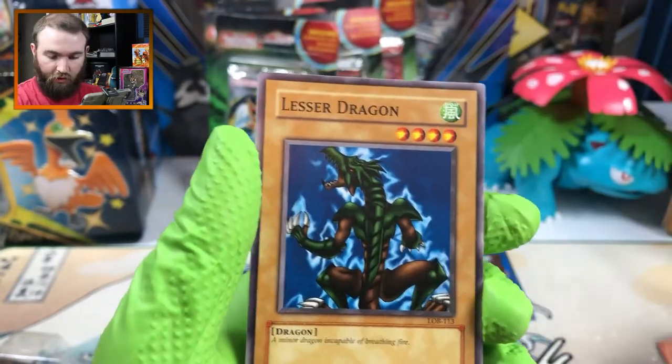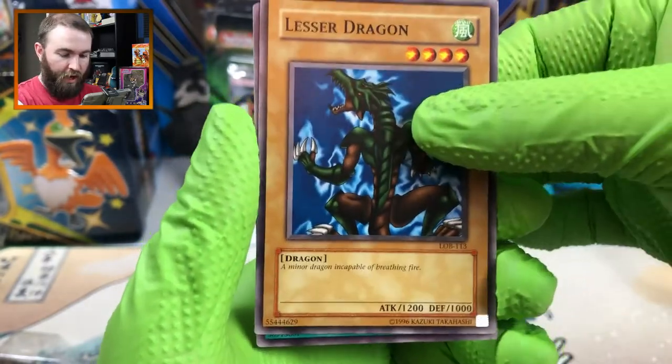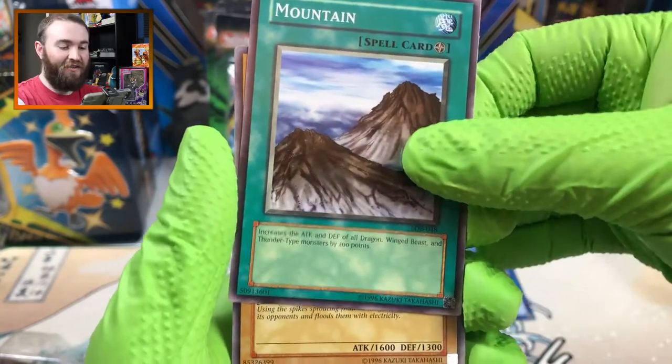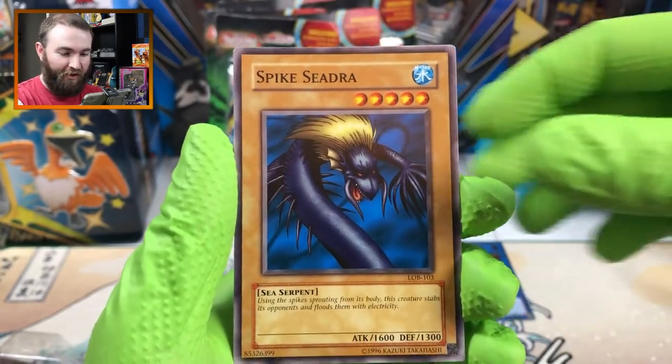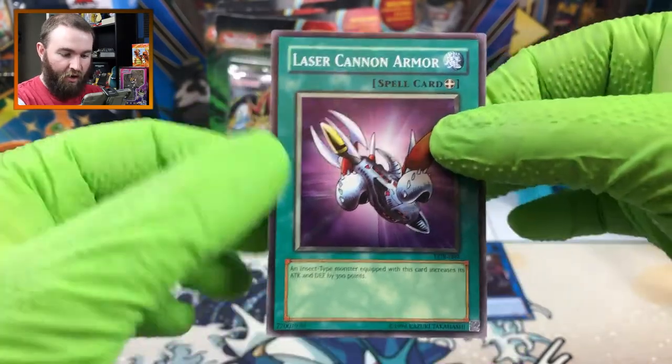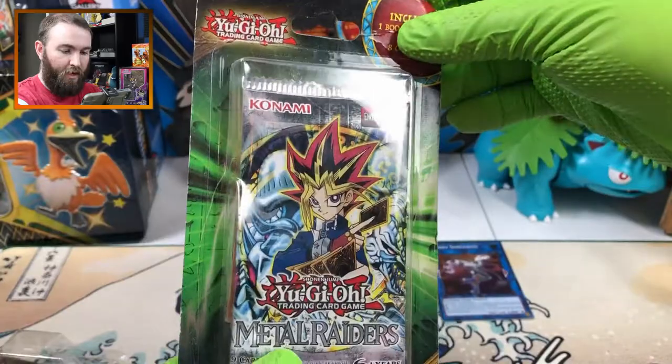Got some silver foil on there - Lesser Dragon. Mountain. Just mountain - nice and simple, nothing complicated there. Spike Seedra. Laser Cannon Armor. Metal Raider.